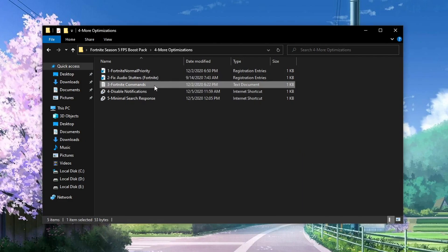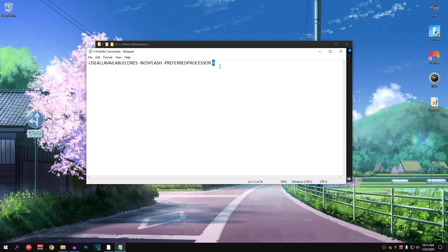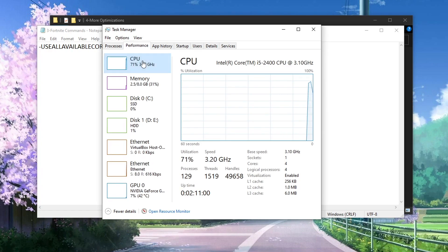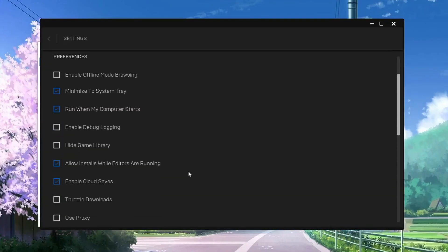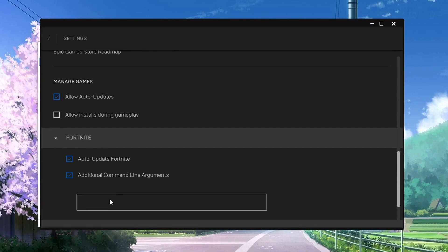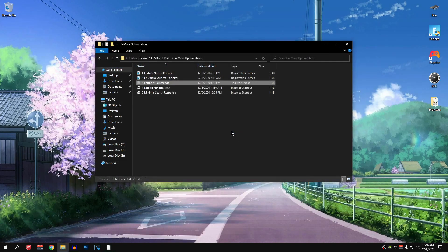The third file is a notepad. Open it up and we are going to replace the X with the number of logical processors in your CPU. To check that, right click on your taskbar, go into Task Manager and go into the Performance tab. Under CPU, check the number of logical processors — I have 4, so I'm replacing X with 4. Once done, copy all of those commands and open your Epic Games Launcher. In Settings, scroll all the way down to Fortnite, expand it, make sure Additional Command Line Arguments is checked, and paste all of those commands in there. Now close out of the Epic Games Launcher. We have successfully applied all of the working commands for Fortnite.